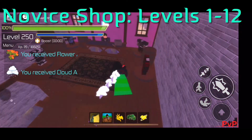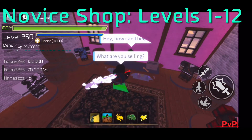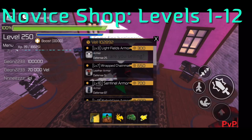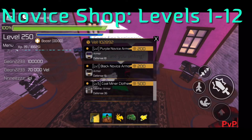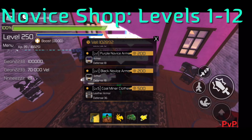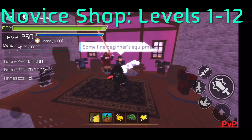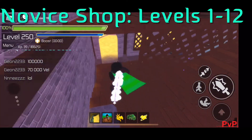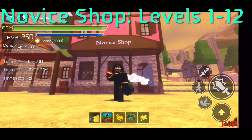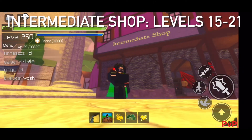Up here is the armor merchant shop. They have standard Novice armors: light, fields wrap, chain mail, and others, each with different defensive stats. If you have common crystals, each different armor variety has different upgrade scenarios depending on your current state. So now we move on to the next one.